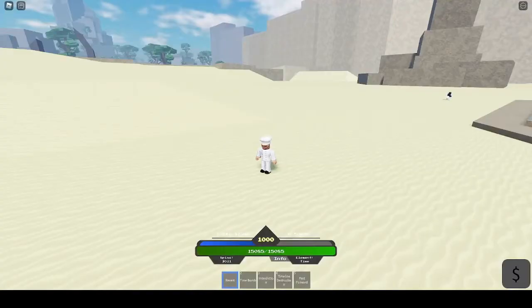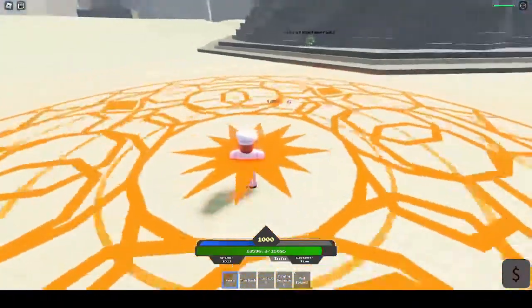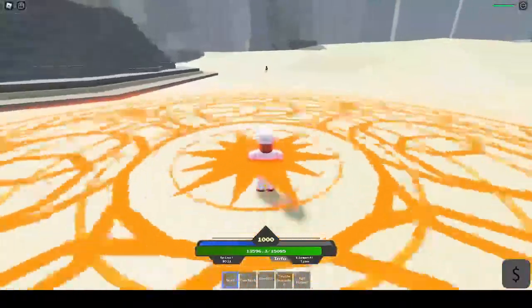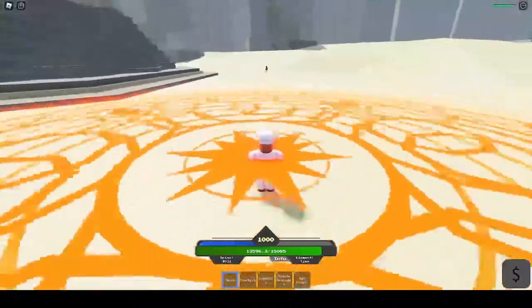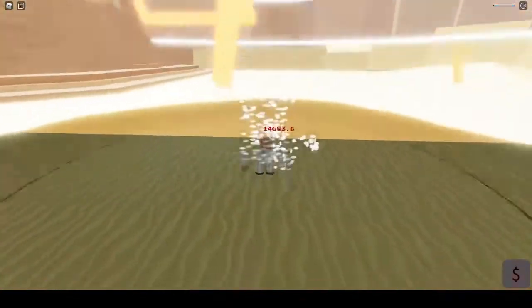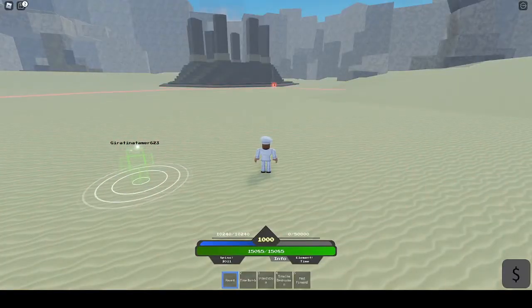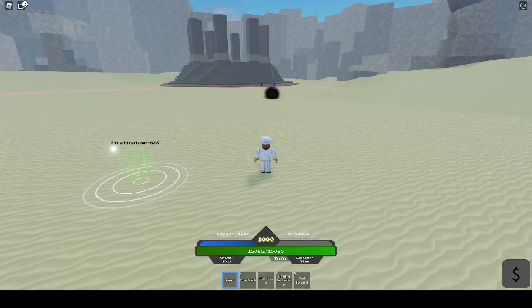And as an extra, here's the amount of damage which Celestial is capable of. My HP is full. You can see the damage output with it. Warning — even bigger damage coming. That's the black planet variant.